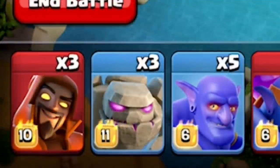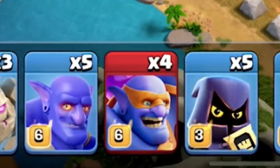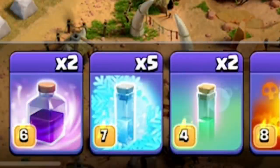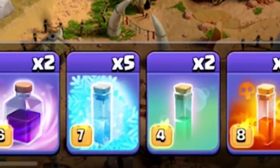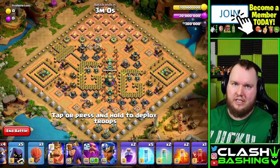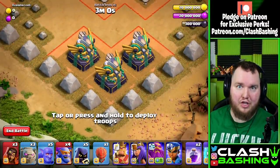We get three super wizards, three golems, five bowlers, four super bowlers, five headhunters. We do have a stone slammer full of bowlers, a couple rages, freezes, and poison and skeleton spells. I'm going to show you guys how to beat this challenge stage every single time, and we're going to start at the bottom of this base on these three eagle artilleries.